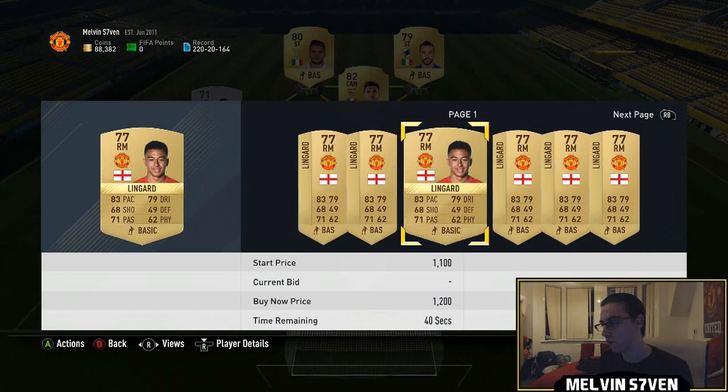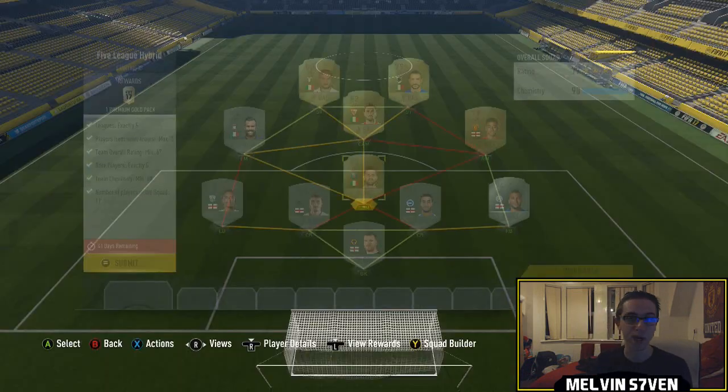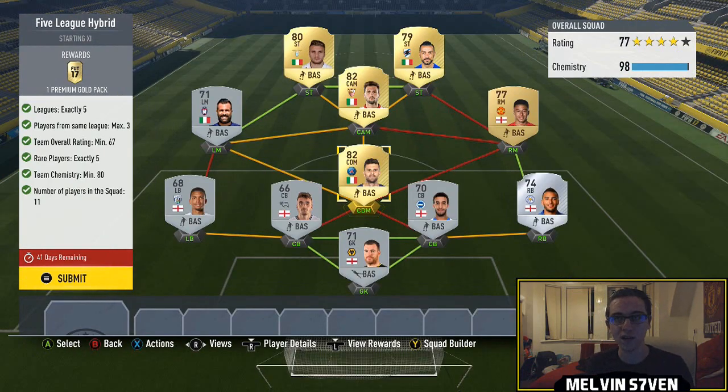Jesse Lingard you'll be able to pick up for under a thousand. I've got a League One player, and I've used Italians for the rest. I've already got Championship and Premier League, so I need three more leagues. Tiago Mata is untradeable for me but you can pick him up for under a thousand. It's better to use higher rated rares because they get packed so often that even with viewers copying this, there'll be way more than 200 players on the market — he'll still be under a thousand.